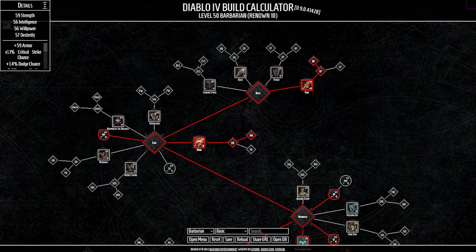Barbarian Rend was the go-to leveling build for the beta test. Bleed and poison damage does insane damage, which is why it was the go-to. Bleed and poison also have great scaling capability throughout the game. We also take full advantage of thorn damage early on, and it might even deal a ton of damage to trash packs mid and end game as well. So today we're going to be going over the Rend build in all of its bloody glory.